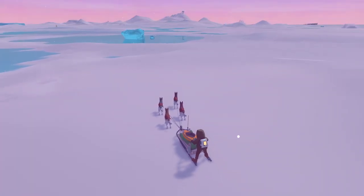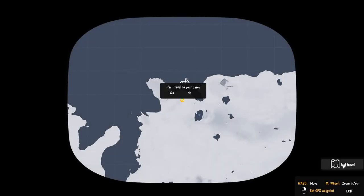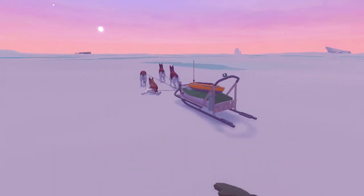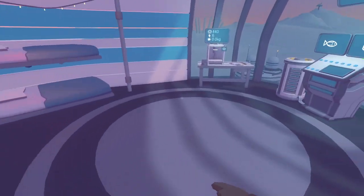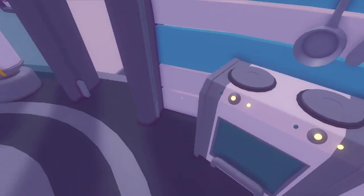We could get back on our sled and go back home. You can't access the map from the sled - get off the sled, access the map, and fast travel back to base. I don't know if you can fast travel from everywhere back to base or anywhere else, I just know from this fishing spot I can fast travel back to base - and that is awesome. How are our dogs doing? They're all okay.